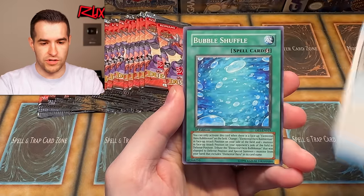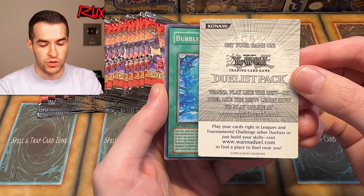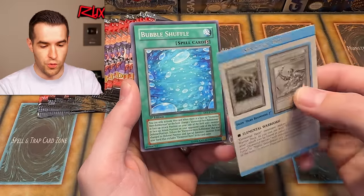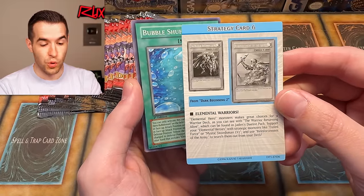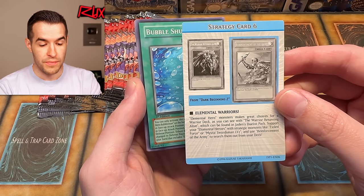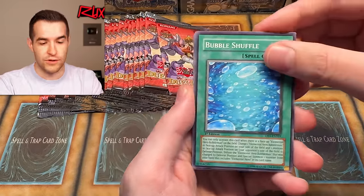I think there are three different Jaden packs. We have the Duelist Pack. The insert says: 'Want to play like the rest or duel like the best? Learn how to play online at www.yugioh-card.com.' It also recommends visiting www.wannaduel.com to find a place to duel near you. The strategy tip says Elemental Hero monsters make great choices for a warrior deck — support your Elemental Heroes with cards like Exile Force or Mystic Swordsman level two, and use Reinforcement of the Army to search them. Honestly a pretty good tip.